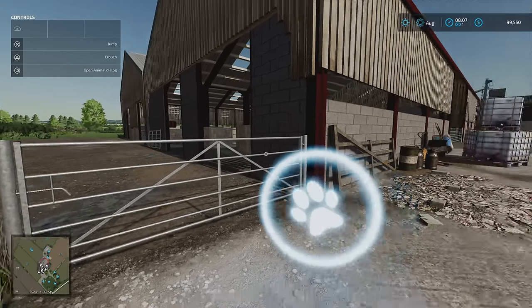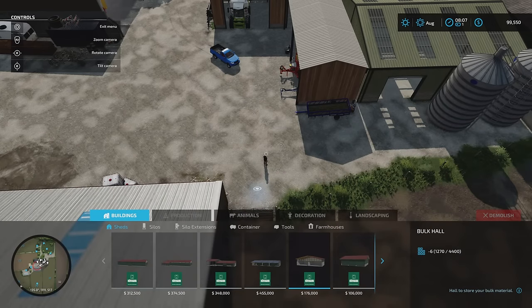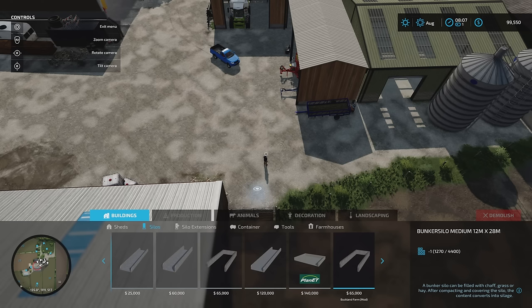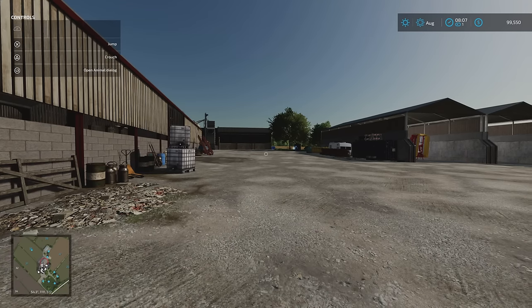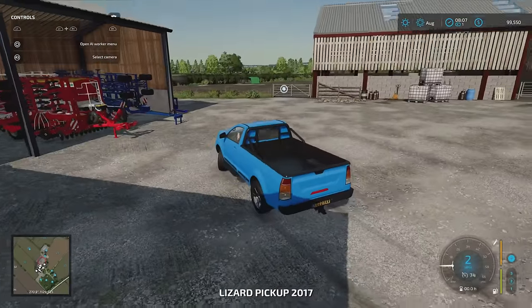In build mode, the mods placed by the mapmaker include a silage clamp on the end, and options for cows, horses, and sheep. Under cows there's a 200-capacity pen, and the one outside is 500. The horse option is there too. There's nothing under pigs here, but sheep is available, plus decorative objects and landscaping.